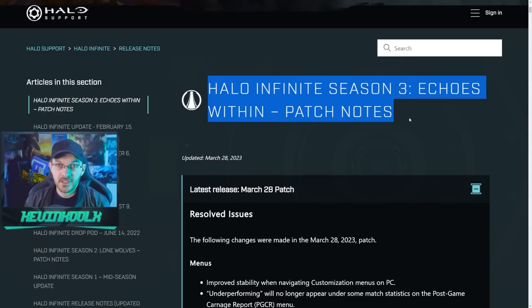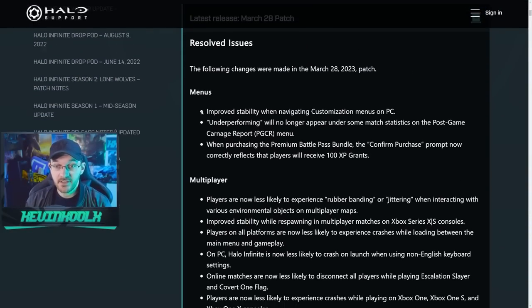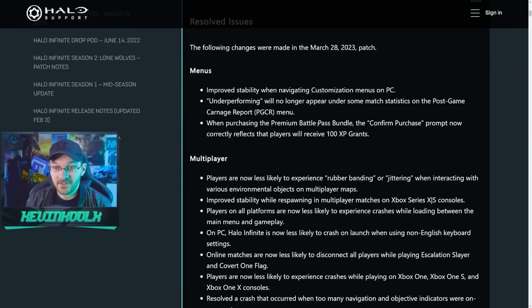We talked about some of these patch notes the other day when they were first announced, but just so we're all on the same page: improvement to stability navigating customization menus on PC — it's been super glitchy and stuttery recently, so glad to see that being fixed. 'Underperforming' will no longer appear under some match statistics on post-game carnage reports, because sometimes you'd have fewer deaths and it would say you underperformed, which doesn't make a whole lot of sense.